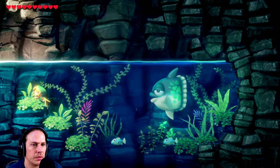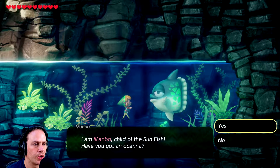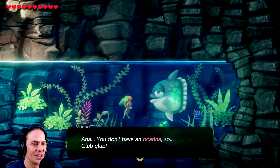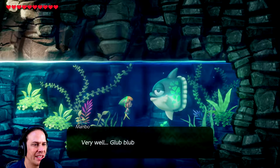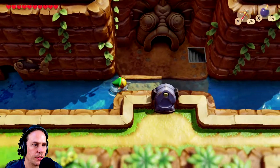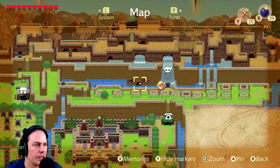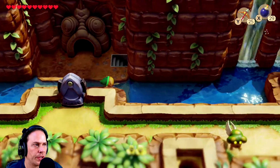Oh hello, who are you? I am Mambo, child of the Sunfish. Have you got the ocarina? No, I don't. You don't have an ocarina, so glub glub. So the ocarina - is that just one of the normal instruments I get, or do I find it separately? Who knows. But now I know where I need to go when I get the ocarina. Let's put a little mark on the map there, just to remember.